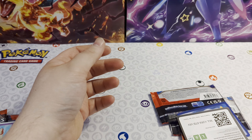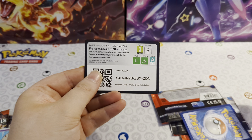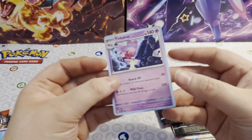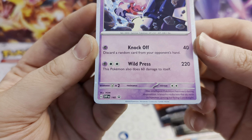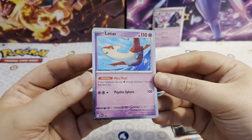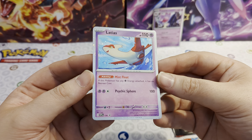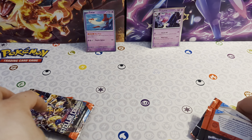I always hate these blisters — always take so long to get into. There you go, there is one of your code cards for the Tinkaton and another one here for the Latios — claim them if you'd like to. Here is that Tinkaton promo with the cosmo holo, number 140, and then we have got the Latias promo as well. Those can go at the back.